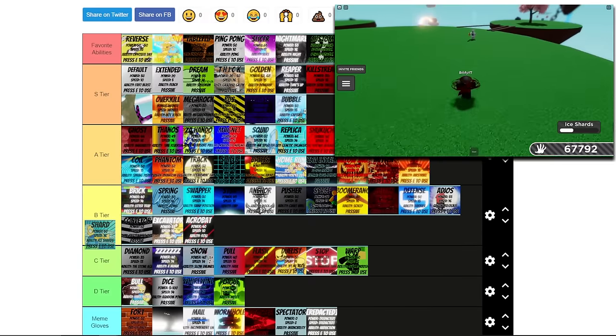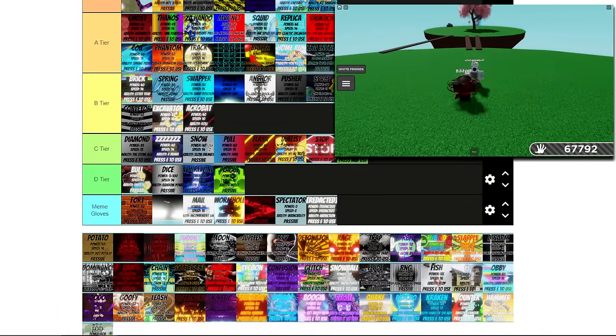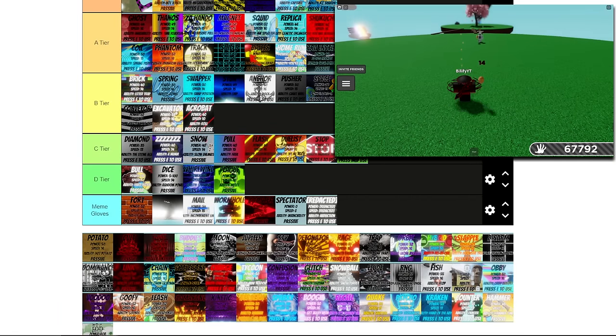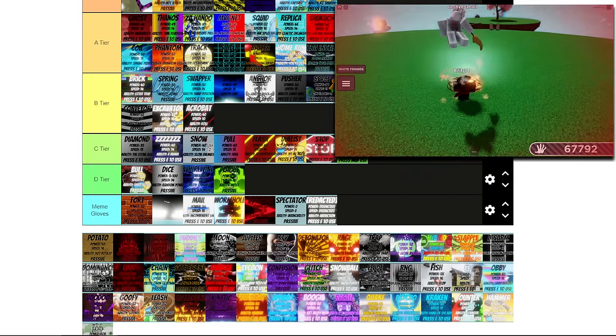Next up we have Shard — this ability is fast and it gives slaps. What is there not to love about that? I'm going to stick this in S tier — that is one of the gloves used for grinding slaps. And we have Potato — this is a fun glove because you can make a whole lobby play Hot Potato, which is great, but it's nothing too crazy. I'm going to stick this in B.